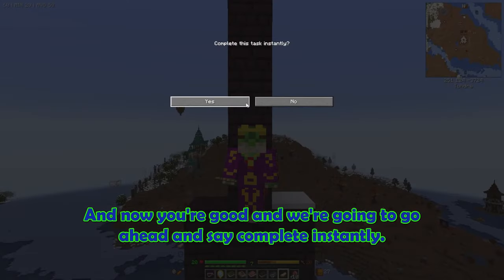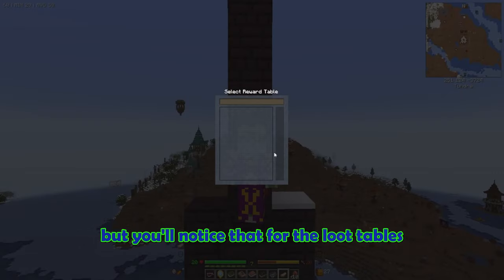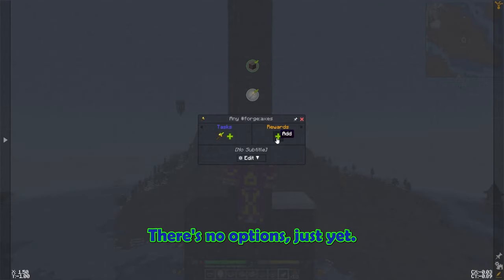We're going to go ahead and say complete instantly. Now when you add rewards, you have a lot of options, but you'll notice that for the loot tables and the random loot tables there's nothing there — no options just yet.